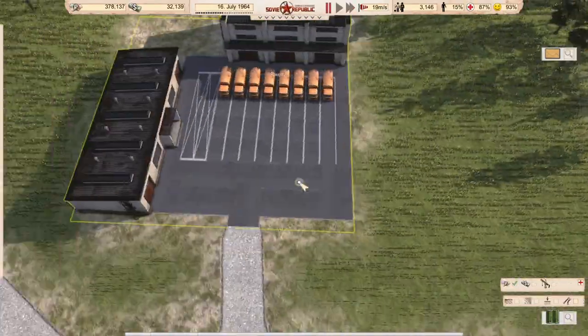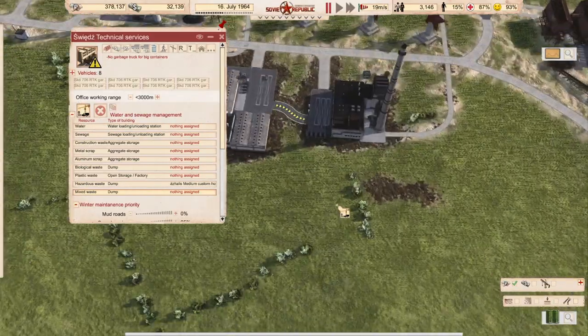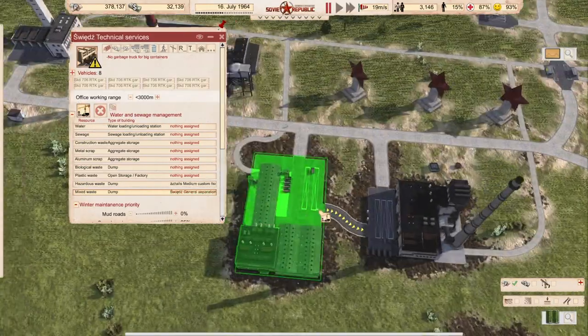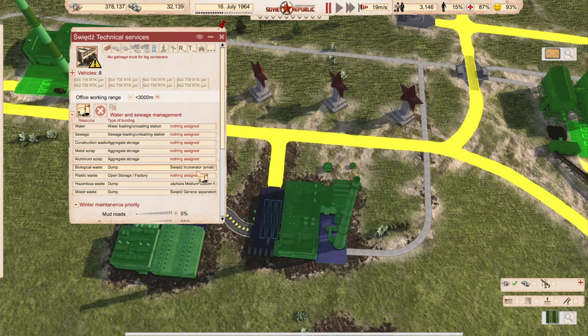Now we can tell our services to deliver mixed waste to us. Biological waste can be burned at once without any residue — it does not trouble us.